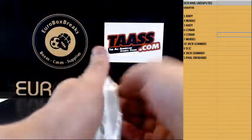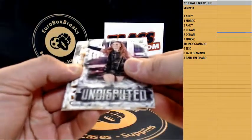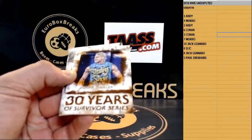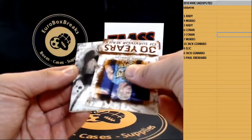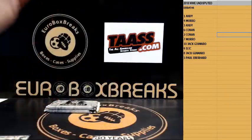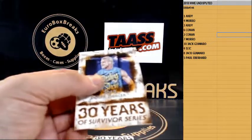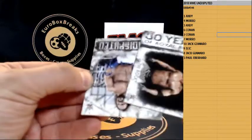Next up is numbered to 299 — Dolph Ziggler parallel. And we got an autograph, numbered to 199 — jersey — Karl Anderson to 199. Karl Anderson.